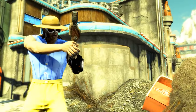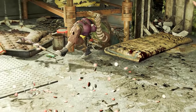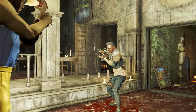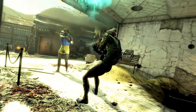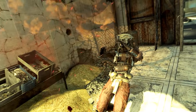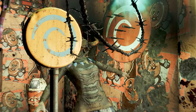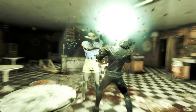Now we're moving on to the weaponized Nuka Cola variants of the Paddle Ball. To create these modifications you will need to have found the Project Cobalt Schematics. If you don't know how to find them, check the link on screen or in the description for the Thirst Zapper weapon guide, as the start of that video contains a full walkthrough of how to acquire the Project Cobalt Schematics. Assuming you have unlocked the ability to craft weaponized Nuka Cola ammunition at the chemistry station, let's move on.